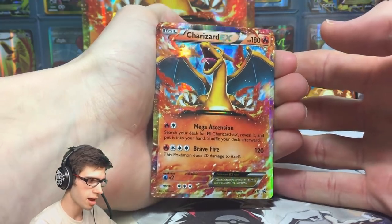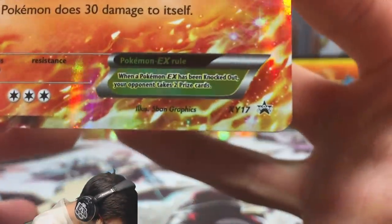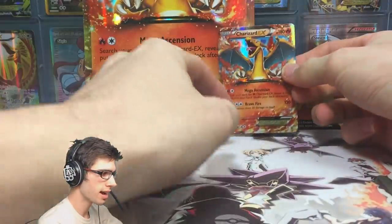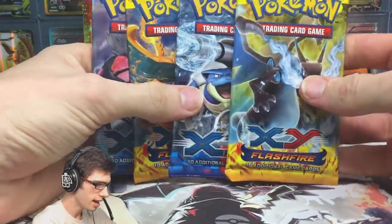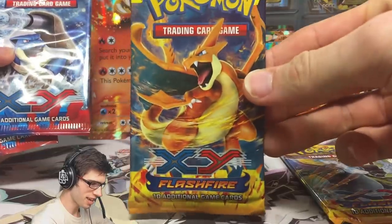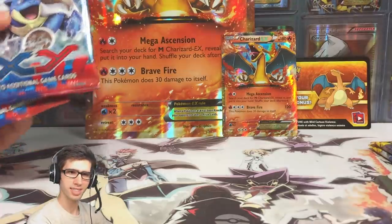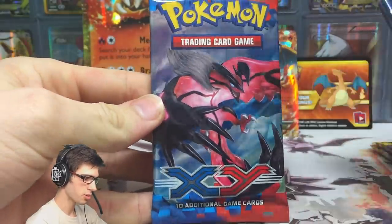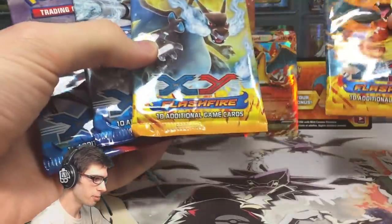The Charizard EX has 180 HP with Mega Ascension and Brave Fire — I love the move Brave Fire, that's sweet. It is promo number XY 17, so fairly early in the XY series. The four booster packs inside this box are: one Mega Charizard EX pack art from Flash Fire, Mega Charizard Y, Mega Blastoise, and Evoltile — so awesome pack arts to fit the theme of the box.